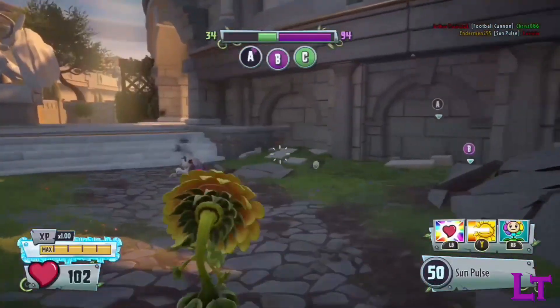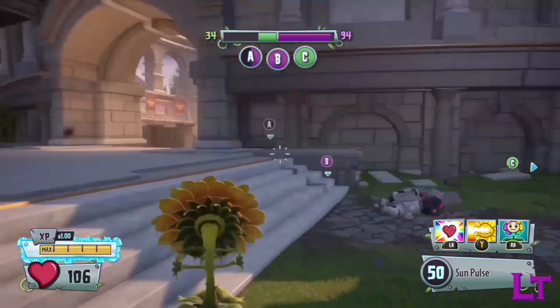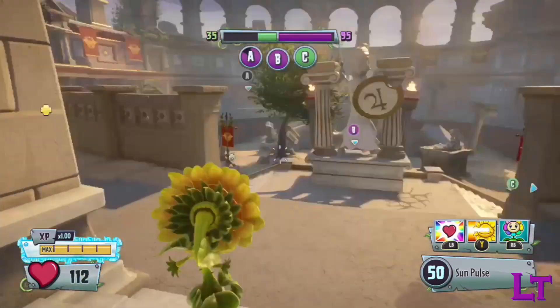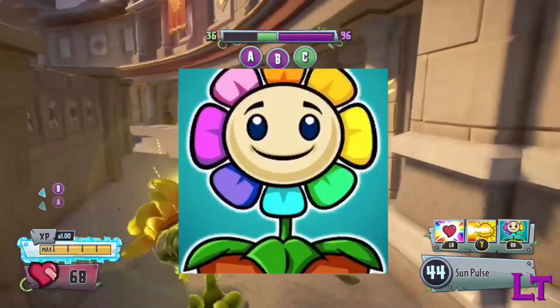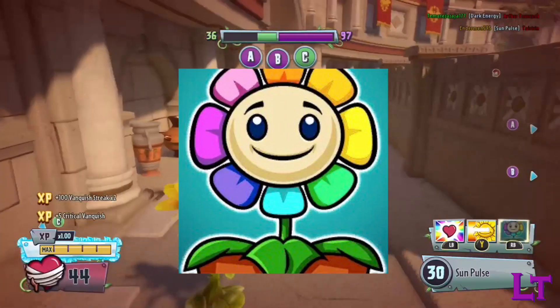Welcome to Ability Analysis, where we shall analyze all of the unlockable alternate abilities in the game before acting like a bunch of astrophysicists and pretend like we know what we're doing. Today, we shall be taking a look at the Rainbow Heelflower and all of its statistics and quirks. Let's get started.